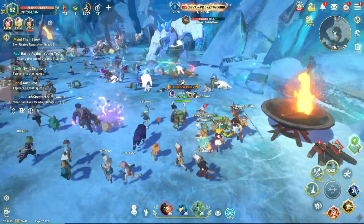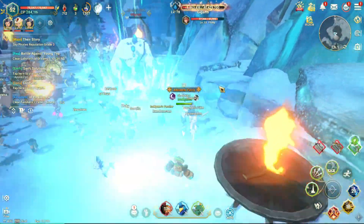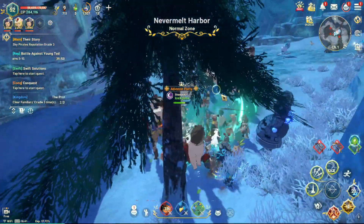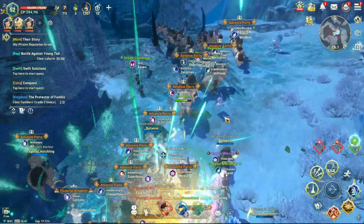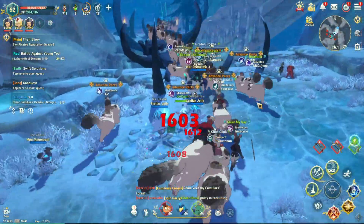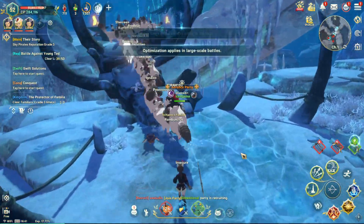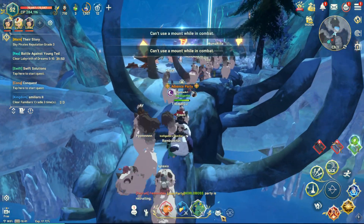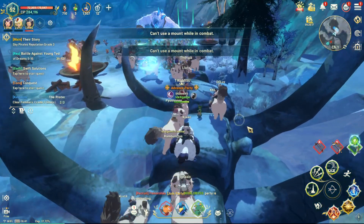We have three attacks — when you see three attacks, just run from the boss like this. Sometimes it's delayed; when we see the red color it's not enough time to evade. The evasion area is too small. Sometimes we can still die from it.